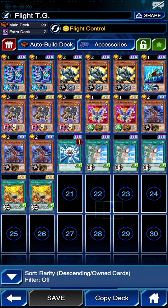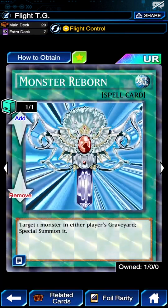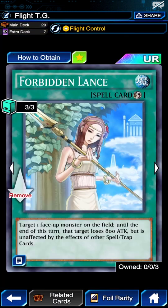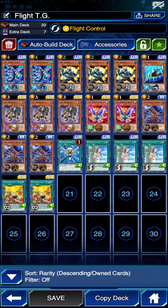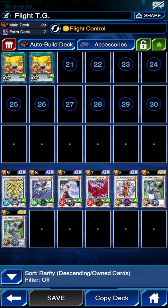Monster Reborn is pretty standard and pretty nice because it's an amazing follow-up and an amazing card to sack. Lance is pretty nice too. Double Tanky to search your Warwolf and boost your consistency — that's basically the main deck.